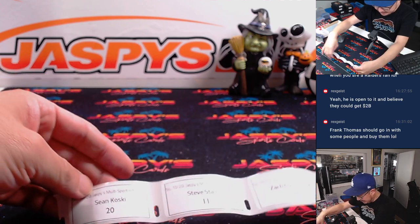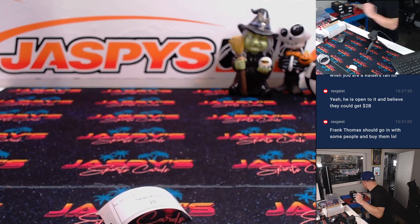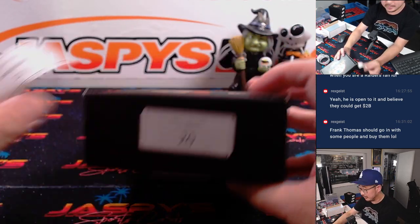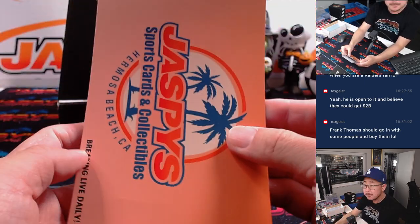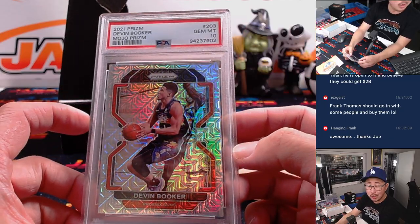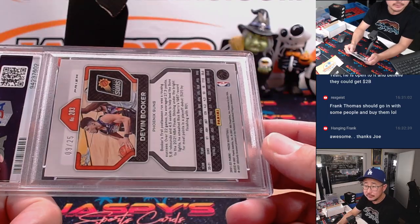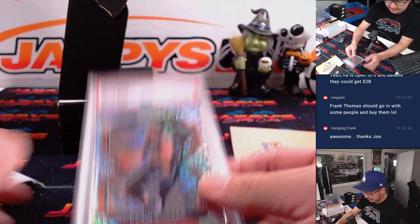Sean Kay with Pack 20. Steve Staley, you're up next. There's Pack 20 for you. We've got Devin Booker from 2021 Prism Basketball, Mojo Prism, PSA 10. Love seeing all the PSA 10s. Nine out of 25. Thank you, Sean.